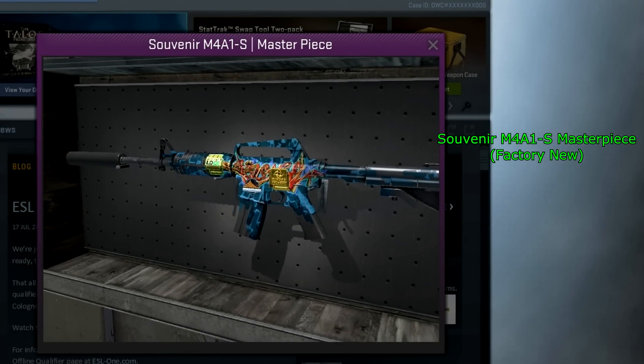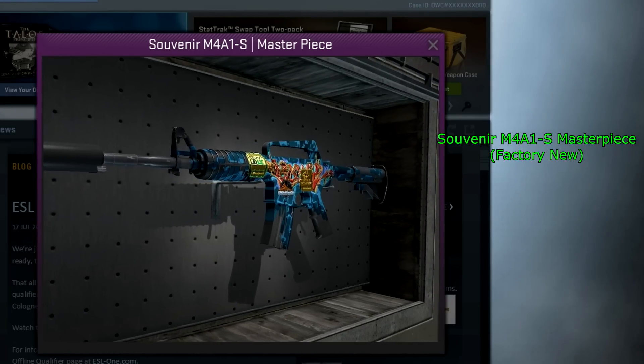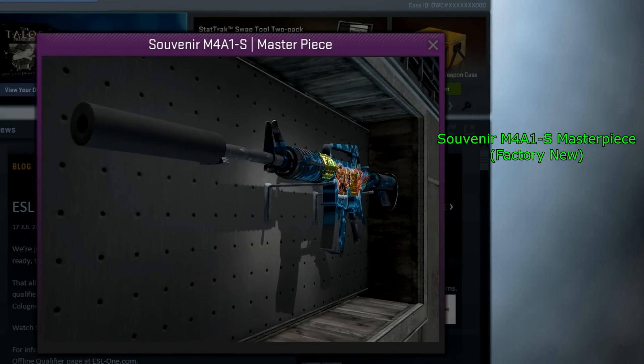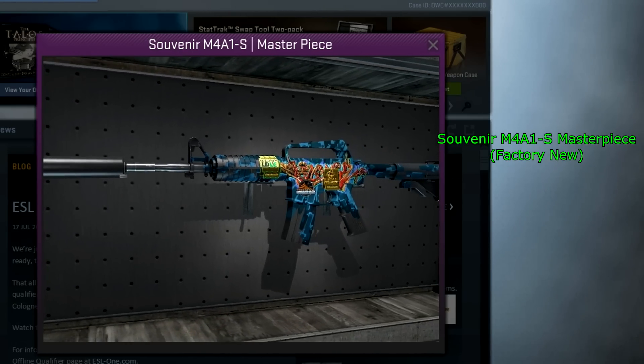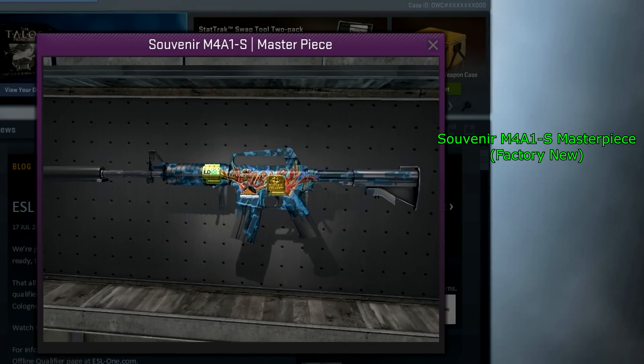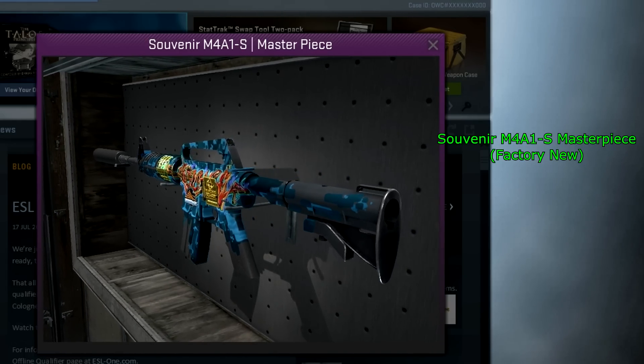The second-to-last skin for this video is the Souvenir M4A1S Masterpiece Factory New. I don't exactly know why this is so rare, because this is not normally a skin that's incredibly rare to get Factory New. But there are hardly any minimal wear ones as well, so I guess it's just really hard to get in the Souvenir case — that's probably why it's so rare.